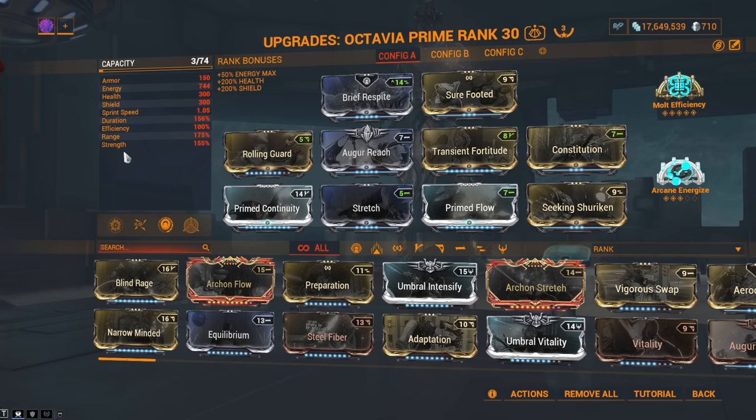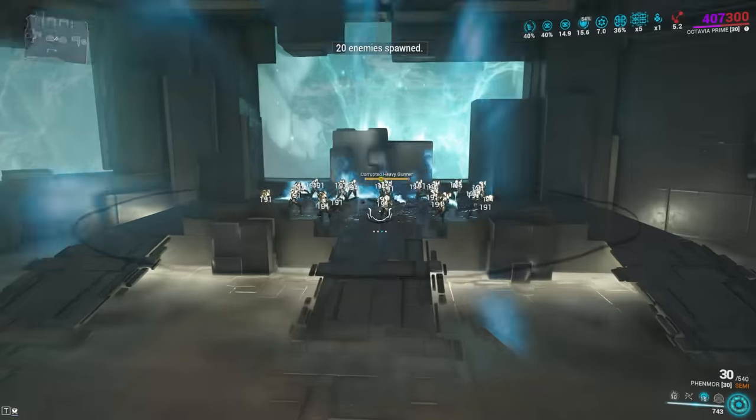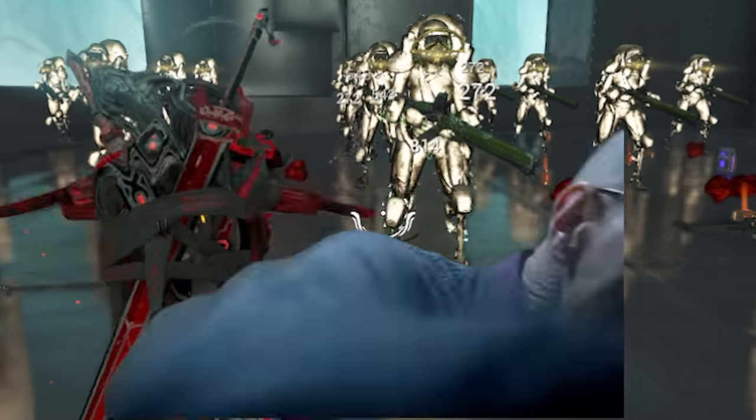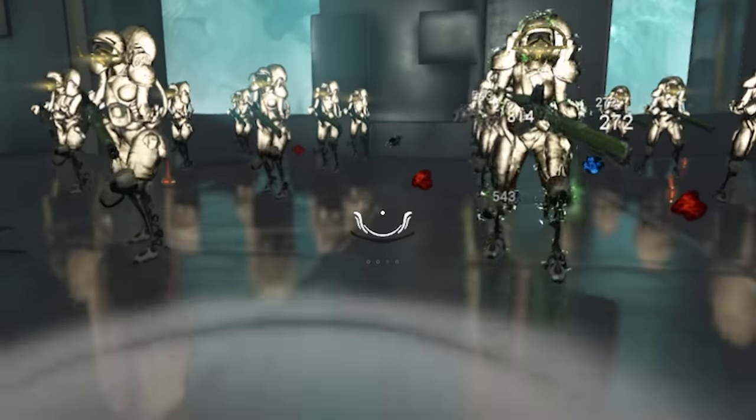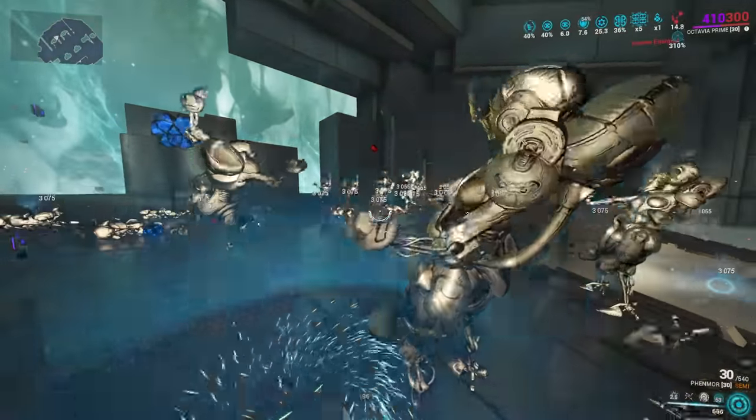Otherwise you can armor strip with Tharros Strike. Please do not use Terrify — you'd literally be contradicting yourself, because enemies will not shoot your first ability, and that is where Octavia gets all her damage from. In fact, Octavia is so strong that you only need like 1 or 2 Forma and she's good to do level cap. How to play her: press 1, 2, and 3, break your fingers smashing the crouch button, acquire carpal tunnel, stay in invisibility and watch everything melt.